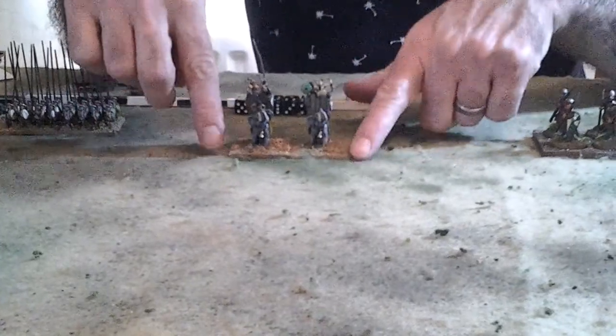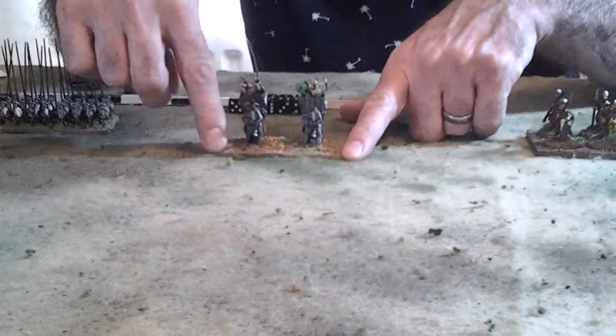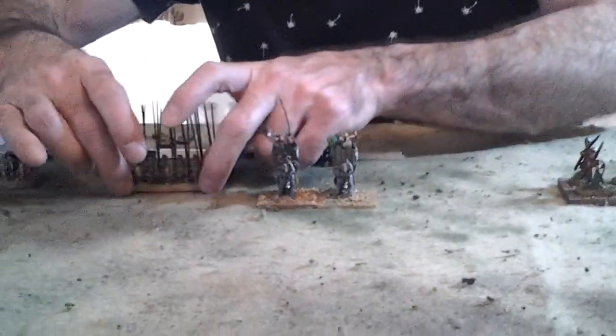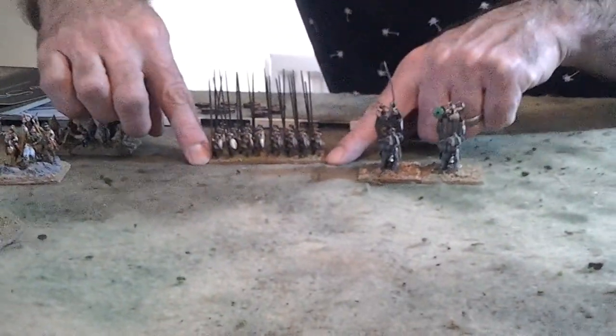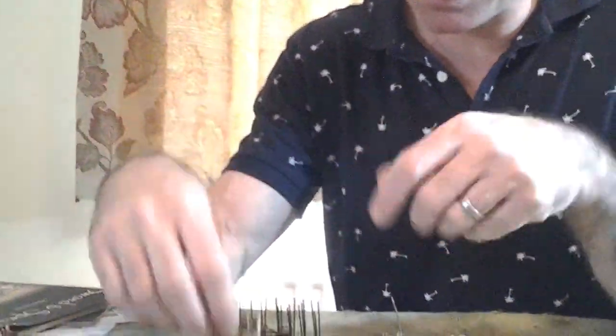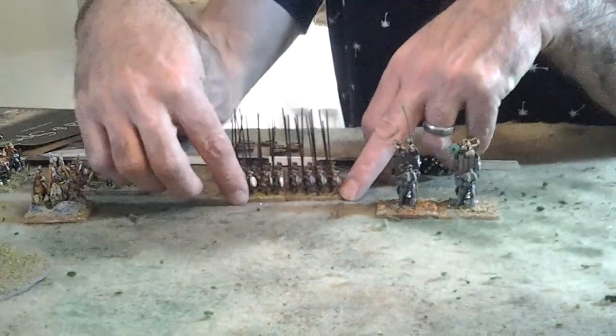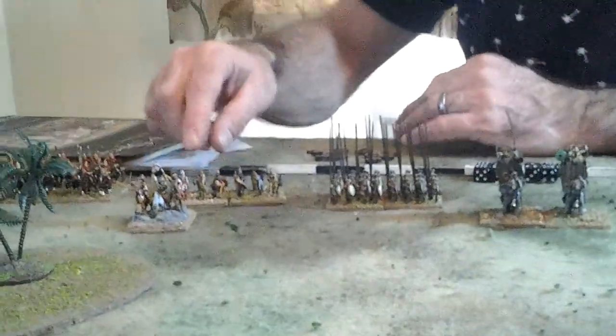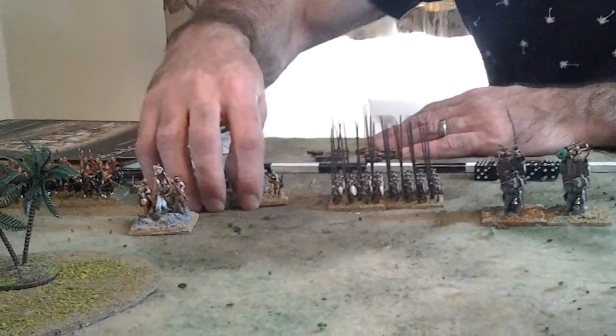Normally in 15mm we play with an 80mm frontage unit, so the frontage of all the units is 80mm. The figures I've got are based on 40mm wide bases, so I put two of those across to make an 80mm frontage unit. The Thracians have four of the standard DBX WRG bases making up one unit.